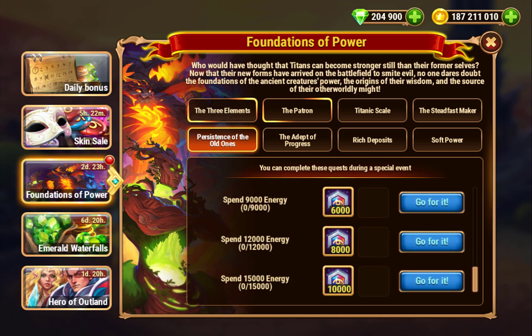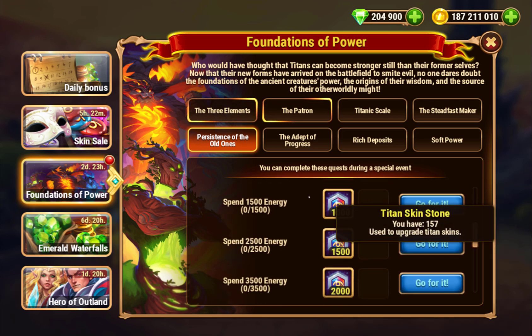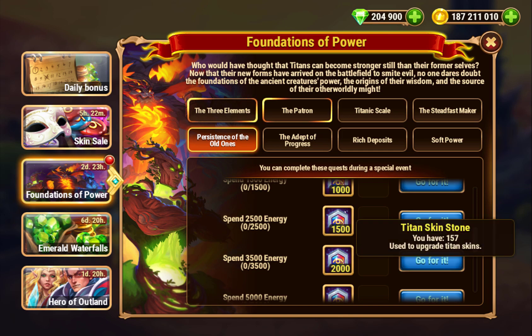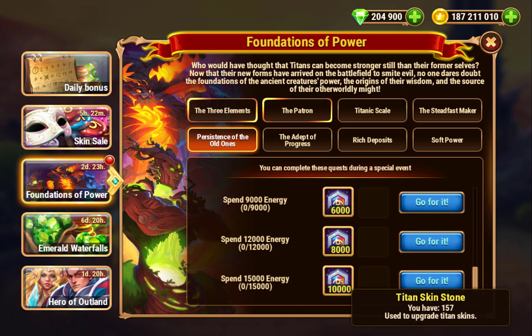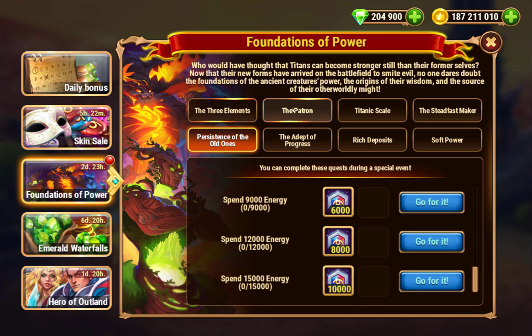Spend energy — this goes up to 15,000. We've seen other events that are 3 days at 15,000. Still a lot, but even if you don't get all the way, you do get some extra skin stones for your Titans. The lower tiers don't take a whole lot of energy. That's enough to buy a Titan Champion Skin at 10k — equivalent to about 400 gold trophies worth of Titan Skin Stones.